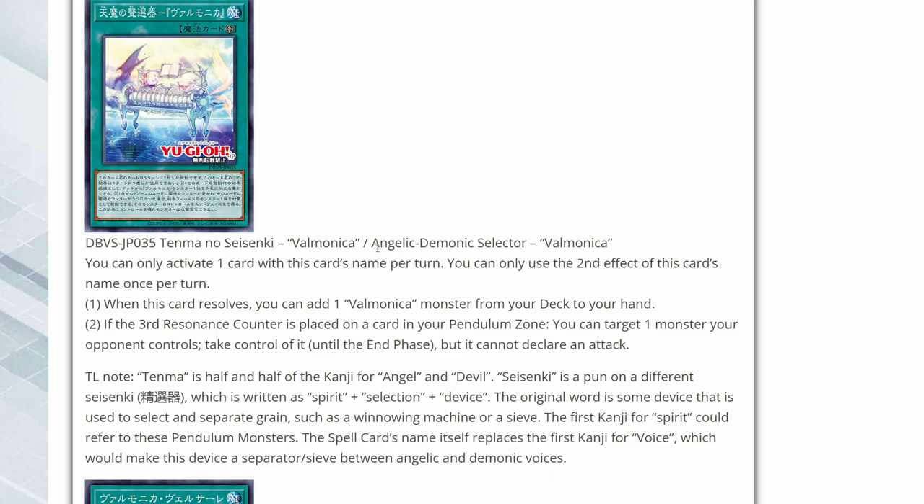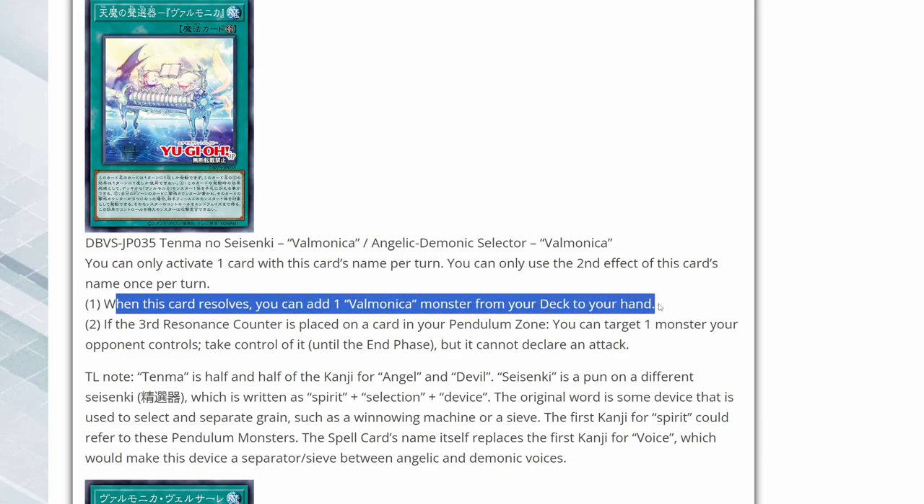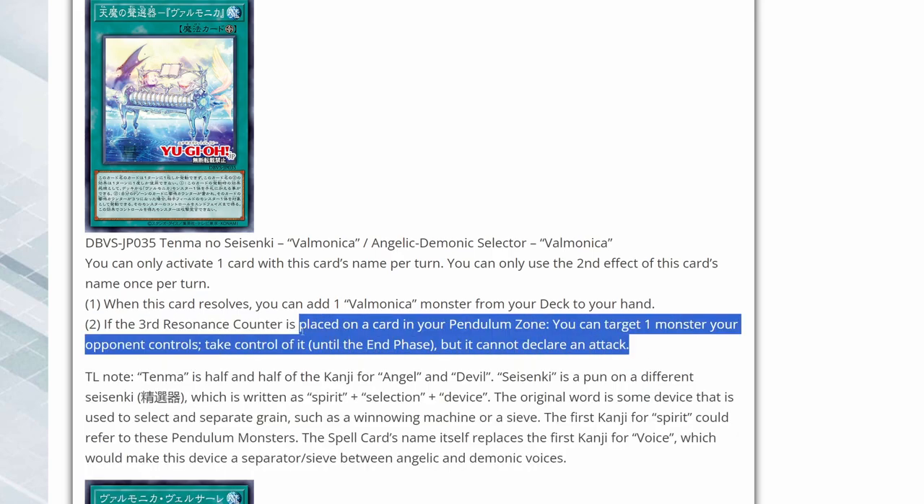Here we have the field spell: Angelic Demonic Selector Valmonica. You can only activate one card with this name once per turn. When this card resolves, you can add one Valmonica monster from your deck to your hand — it's always good to see a field spell search out a monster. And if the third resonance counter is placed on a card in your Pendulum zone, you can target one monster your opponent controls, take control of it until the end phase, but it cannot declare an attack. You're just going to use this to link it away or use it as Xyz material. At least its effects aren't negated, though this is a target effect, so target protection counters it.